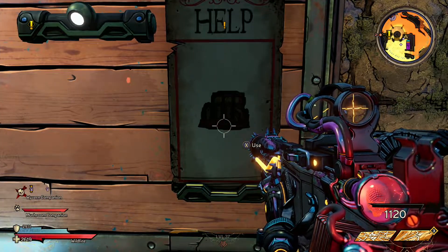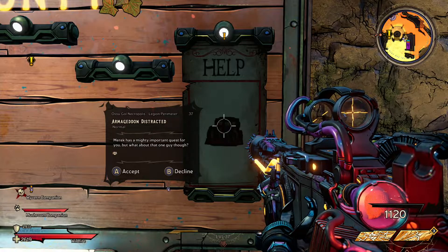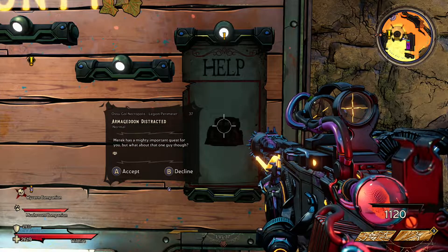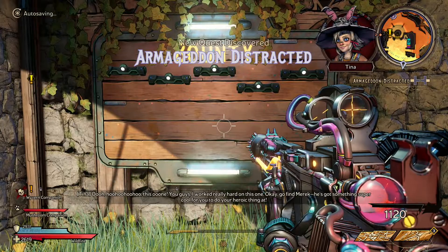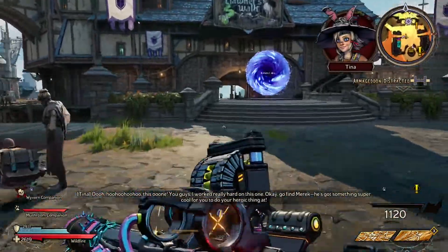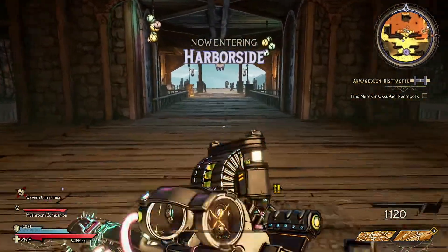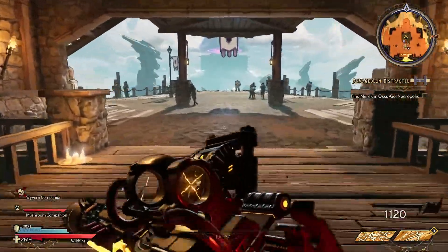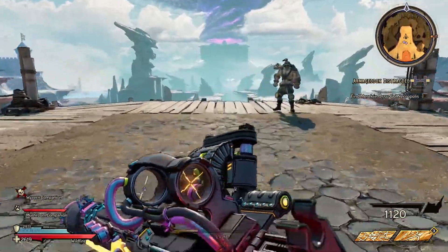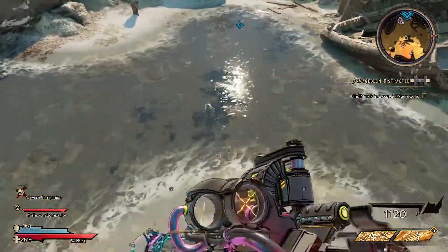This one looks like some kind of weird catacombs. Armageddon — distracted Merrick was a mighty important quest for you, but what about that one guy though? I worked really hard on this one. Go find Merrick, he's got something super cool for you to do your heroic thing at. Fine — find Merrick, then the crop was okay.